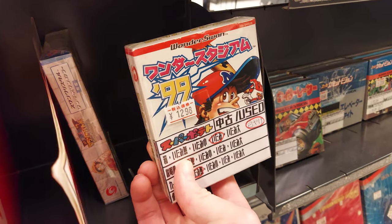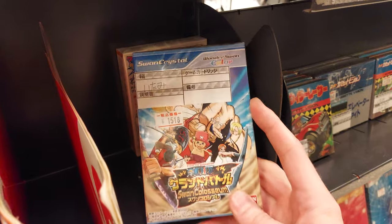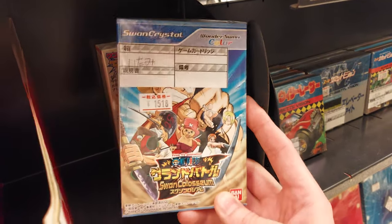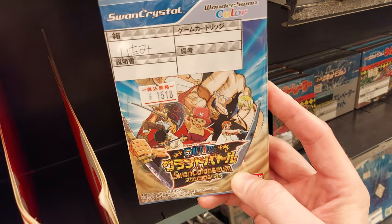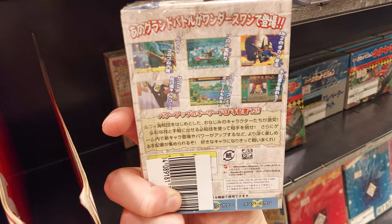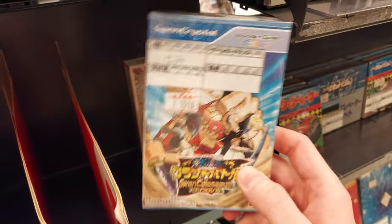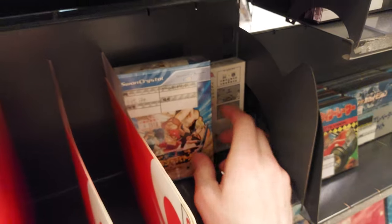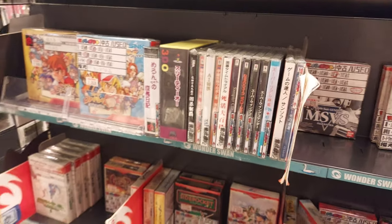Swan Coliseum — 1,500 yen. One Piece Grand Battle — I think this is actually a pretty good one. It's for the color. It's a fighter, so that might be a good pickup for somebody who has a color, but I do not. And that's all the boxed games on the shelf here for the WonderSwan. So let's check out if they have any rare games.